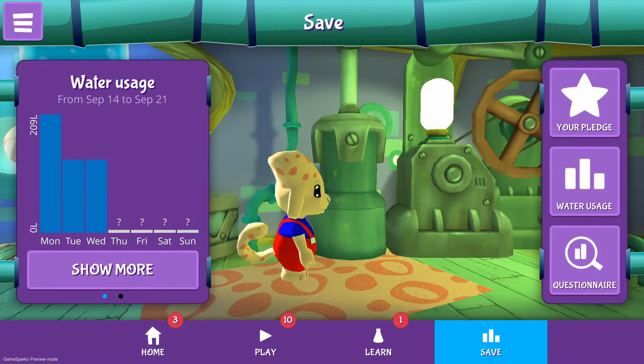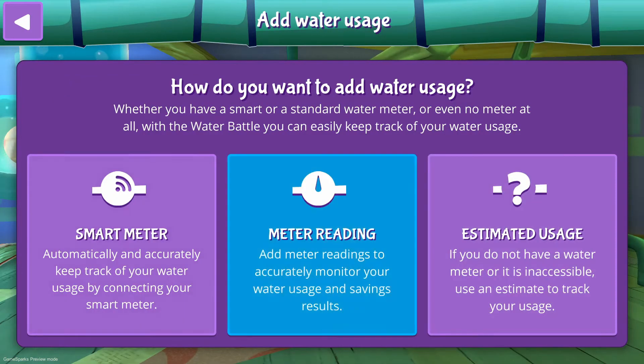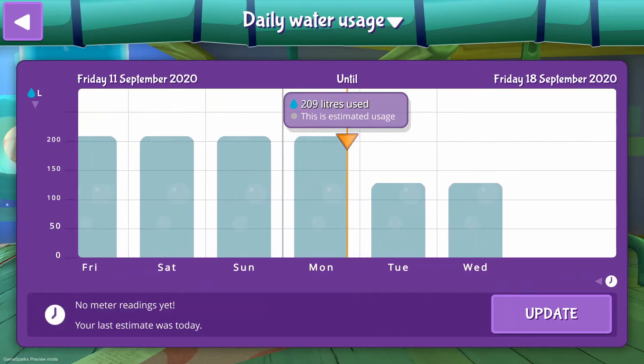That brings us to the next section: tracking water usage in the water battle. To start tracking water usage, go to the save area and tap water usage. There are three ways to track water usage: automatically by connecting a smart water meter, manually by entering meter readings, or by estimate by filling out a questionnaire. Once we start tracking water usage, we can see how we measure up to our goal. We can also see our water usage decrease over time after taking water saving measures, for example taking shorter showers, as one of the tips suggests.